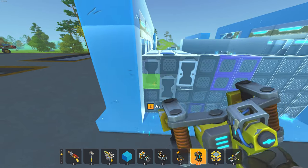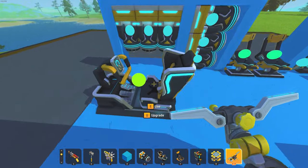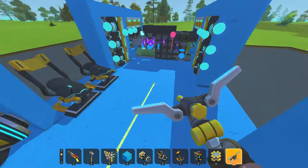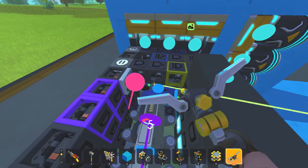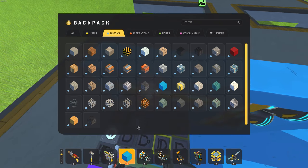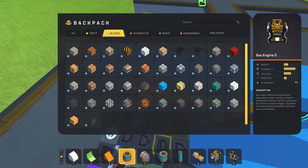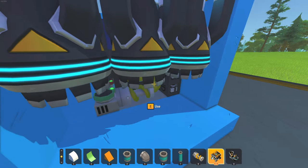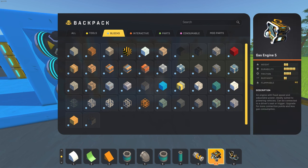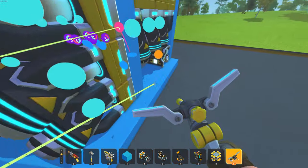Now I weld it here. Then you take your connection tool and connect the driver's seat to this button right here. Now you're gonna need to place down an engine. It doesn't have to be level 5 but I recommend it because it weighs the least. You connect the driver's seat to that as well.